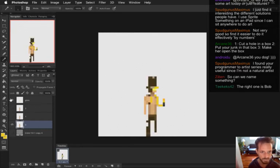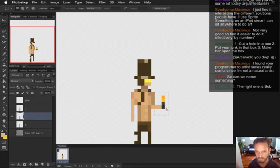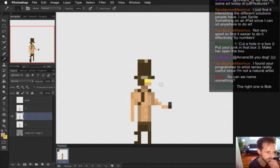So starting at frame zero, we got the art and everything separated. Frame zero, his hand comes to like halfway. This one - I'm thinking he actually has his hand out a little farther.